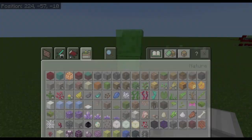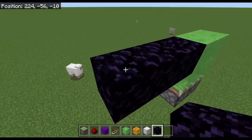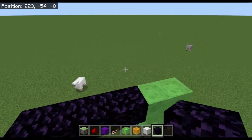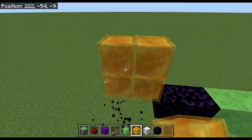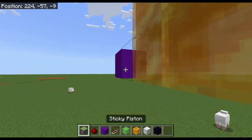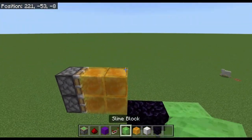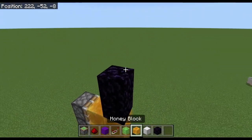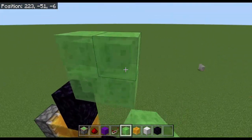Sorry about the quality of these videos. So next, you build a few blocks out, and then honey blocks right here, and behind those you need two pistons, just like that. And then up here, there's going to be two more obsidian blocks, and then up here you're going to need two more slime blocks.